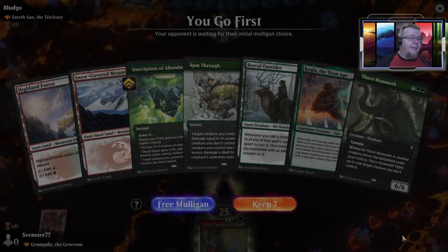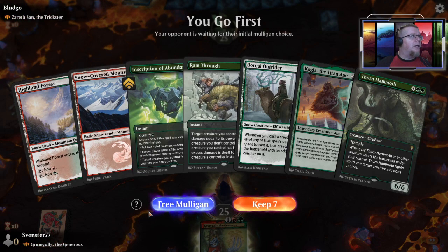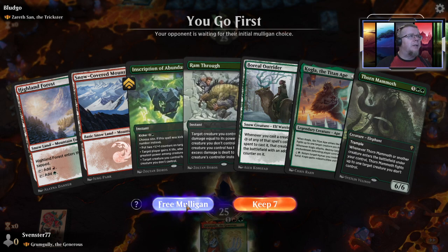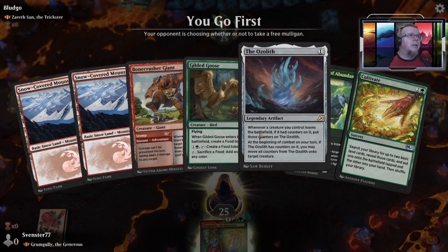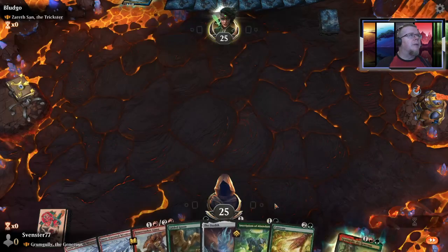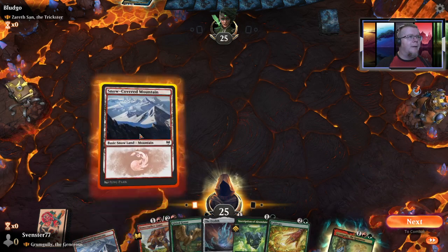No green, only two lands — let's definitely mulligan out. Still no greens, but it does give me the Ozolith which is very important, so I'm gonna keep it and hopefully the gamble will pay off.